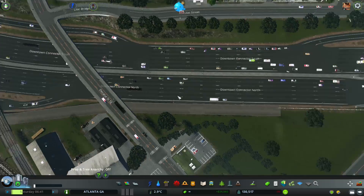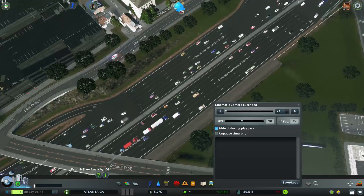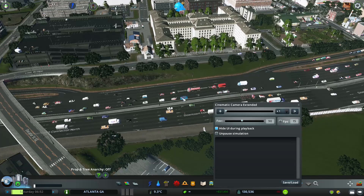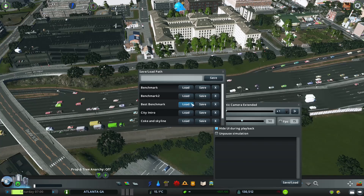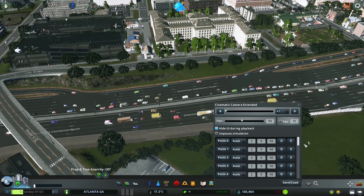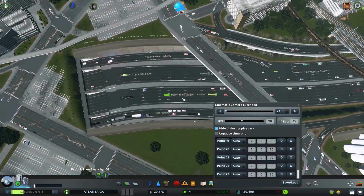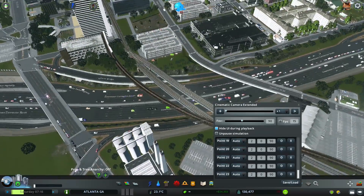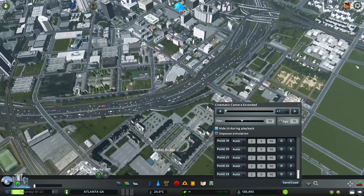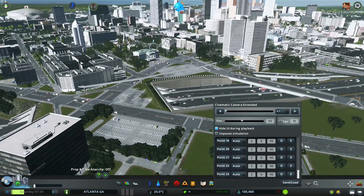The way I decided to measure the benchmarks is to use the mod Cinematic Camera Extended. What you can do with this is create a sequence, and then you can save and load them — this is the one I've been using. I won't run it now because it takes ages, but that's how I managed to get a fair test. I also used FRAPS to measure the average and minimum FPS, and I'll put a bar chart after each test to show the result.